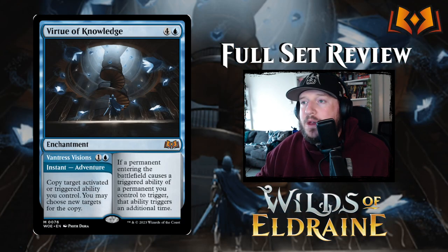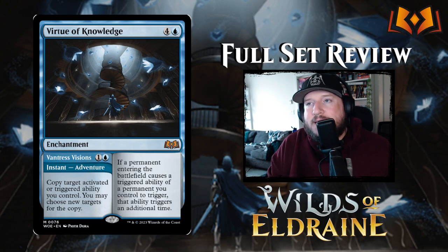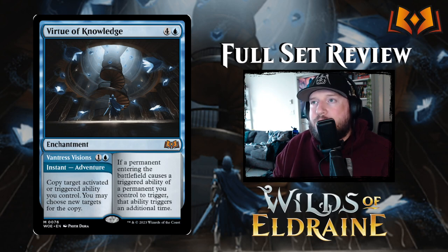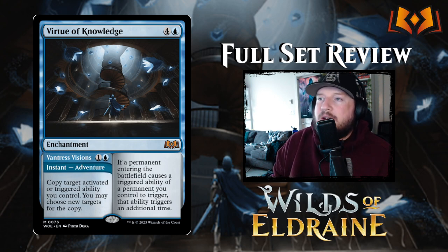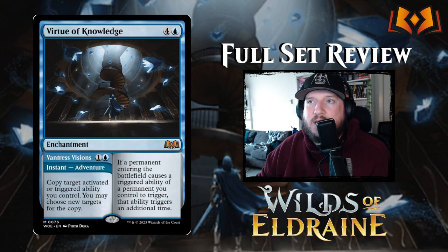Next up we have the blue Virtue — there's a whole cycle of virtues based on the castles and families from the original Eldraine set. This is Virtue of Knowledge — four and a blue for an enchantment: if a permanent entering the battlefield causes a triggered ability of a permanent you control to trigger, that ability triggers an additional time. Very strong. Its adventure is Vantress Visions — one and a blue for an instant: copy target activated or triggered ability you control, you may choose new targets for the copy. Very cool. All the virtues are very strong — I'll probably do a tier video to rank the virtue cycle.